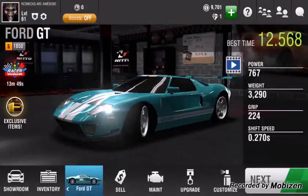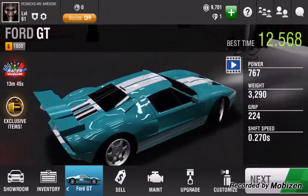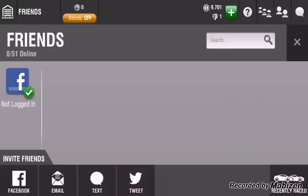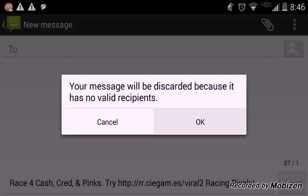Hello everybody, I am going to be showing you a glitch on Racing Rivals. It's pretty simple — all you do is go to your friends up here, go down here, and click text, then back out of it.